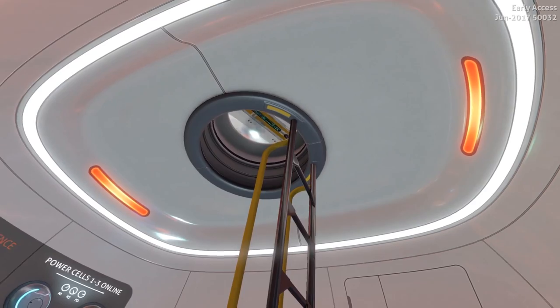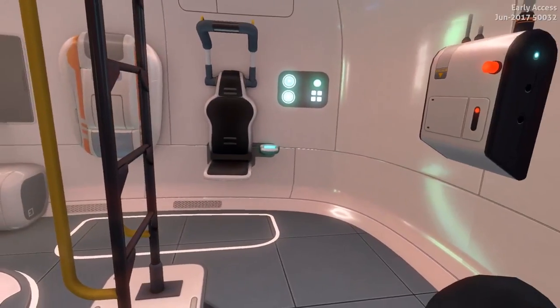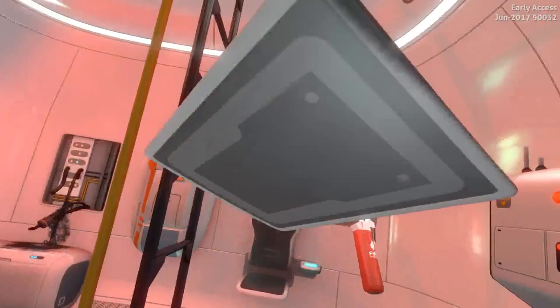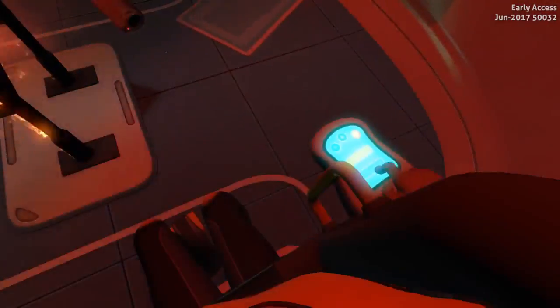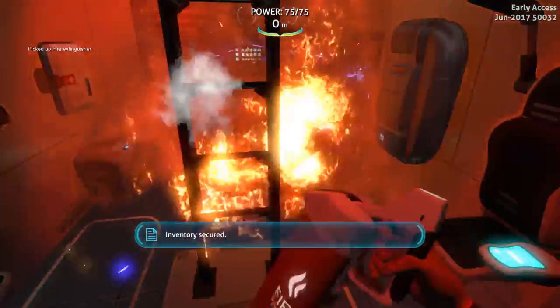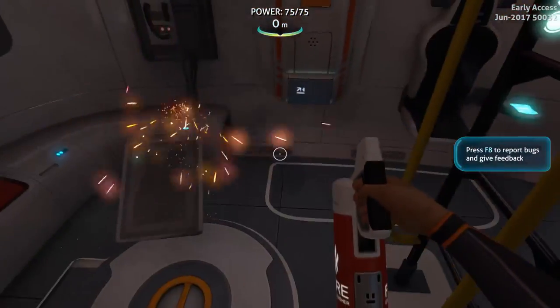Oh my god, there's the ship! Noooo! It just blew up. Wonderful. Oh my god, we're upside down! That had to have hurt. It's like Twister all over again. Oh my god, there's a giant fire. Let me out! Okay, I think I want to grab this fire extinguisher. Luckily it did not get damaged. Let's put this fire out. We're safe! Yay!